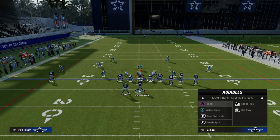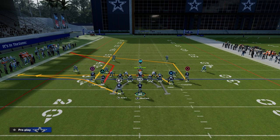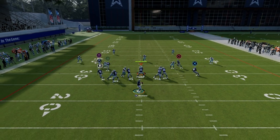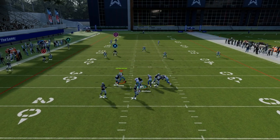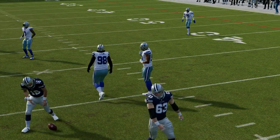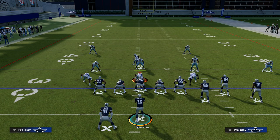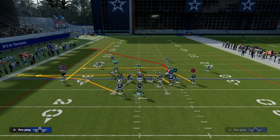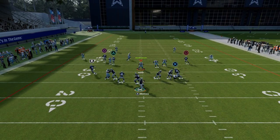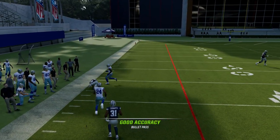Even if they want to run Tampa 2, the other thing you can do with this concept is take that backside player and put him on a slot apprentice post, or drag him and put the tight end on a trail. Either way is going to get you the same basic idea. The corner route was running wide open — we just needed a little bit more time in the pocket to get the separation. This is going to require a very specific defense for them to go to.